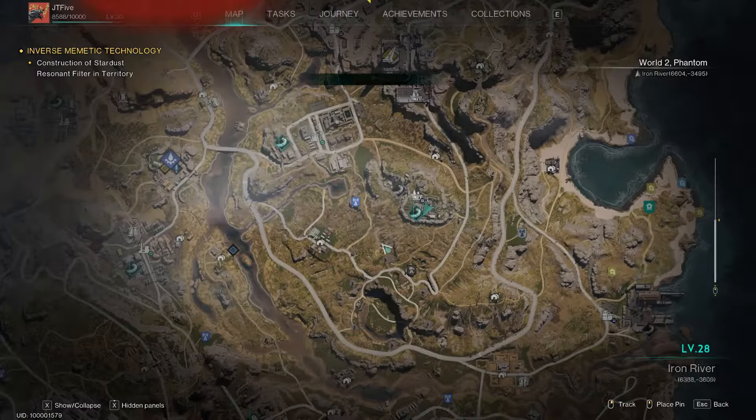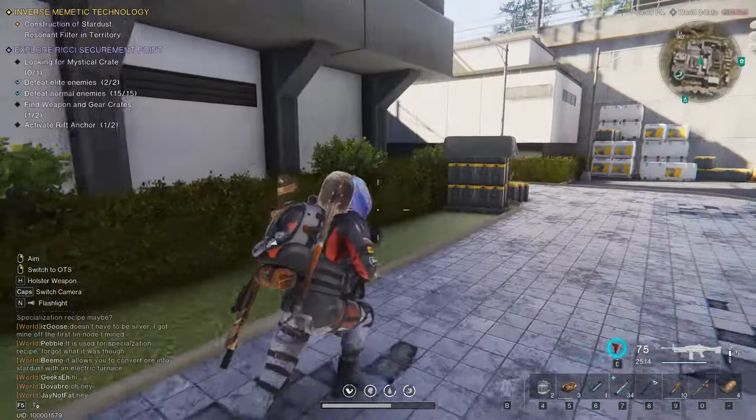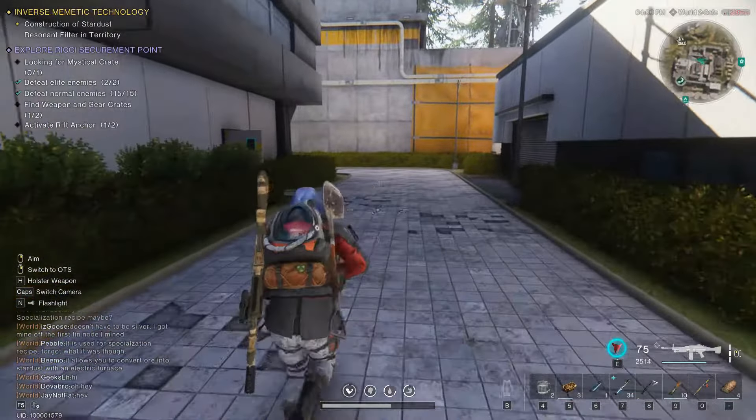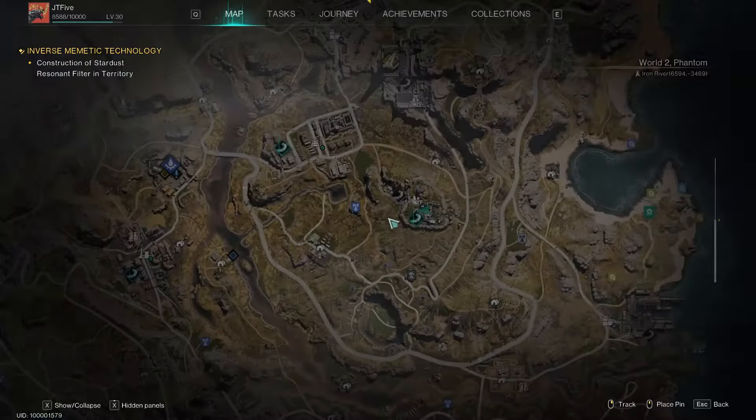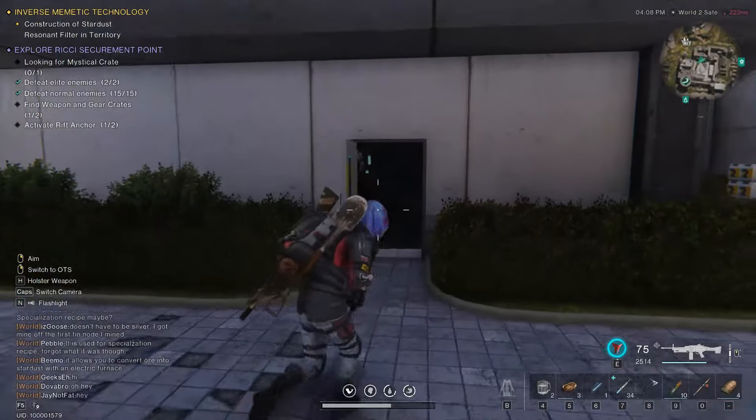In Ricci Securement Point, just at the lower part of the stronghold, there would be a building that contains an elite which is guarding the Mysterious Crate. Defeat the elite and it's free looting.